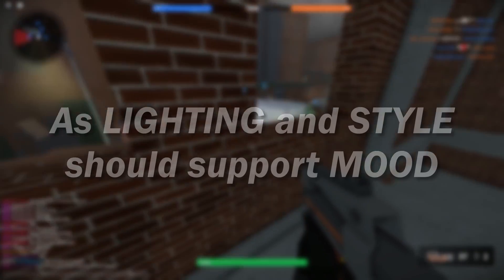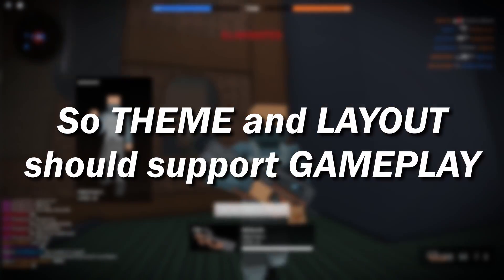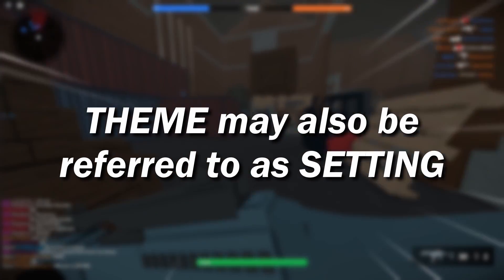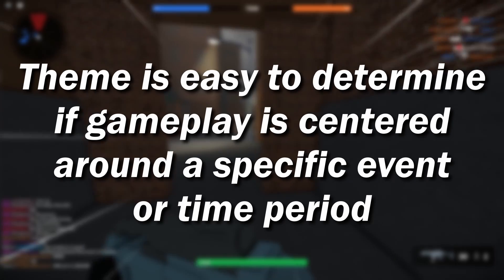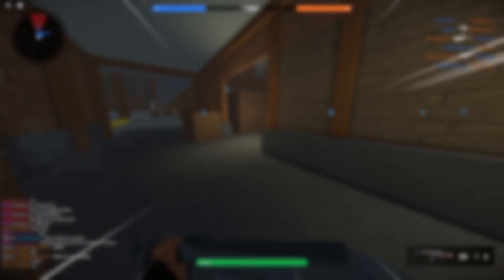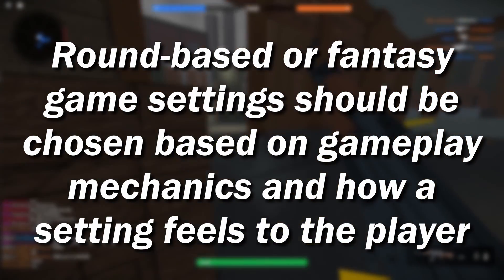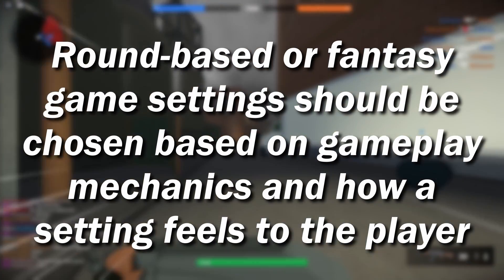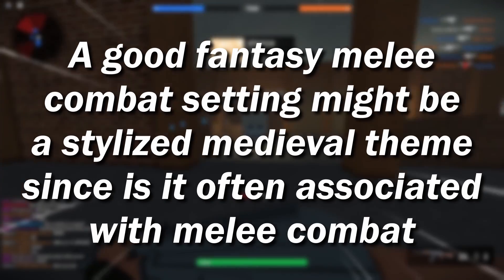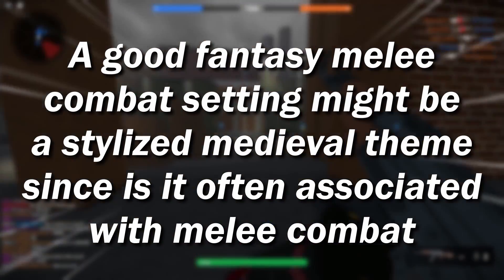In the same way that lighting and style support the mood, we also want the theme and the layout to support the gameplay. The theme or setting is sometimes very easy to determine if your gameplay is centered around a specific event or time period. However, if your game is more round-based or isn't based on real life, then the setting should be chosen based on gameplay mechanics and how a setting might feel to the player. For example, if your gameplay is fantasy melee combat, you might opt for a stylized medieval theme since that era has strong connections to melee combat.